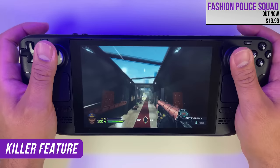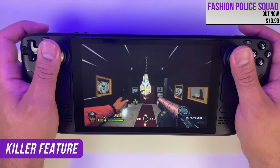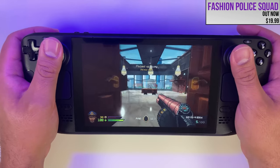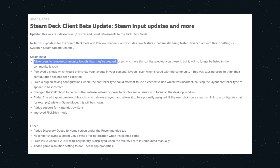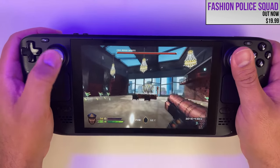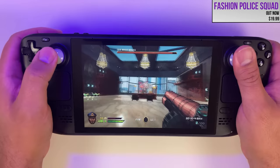The latest client beta hides the Steam Deck's killer feature — one that I think could make it so I don't use trackpads in shooters almost ever again. This August 17th update includes great additions like Joy-Con support, the ability to remove community layouts you've uploaded, and the ability to set resolution in non-Steam games. But buried among all that is this bullet point: 'Improved flick stick mode.' So what is flick stick?